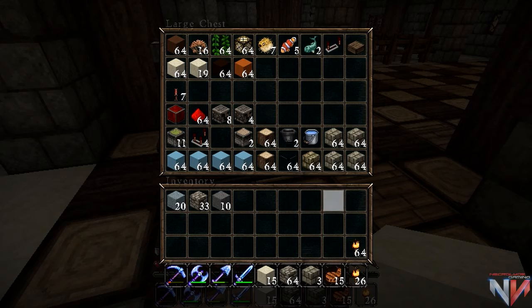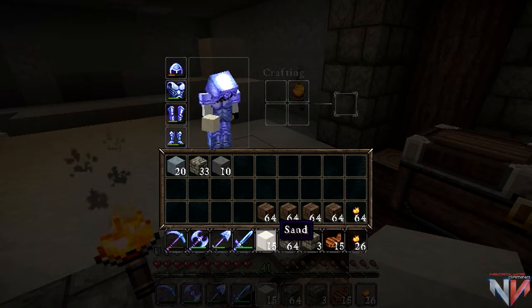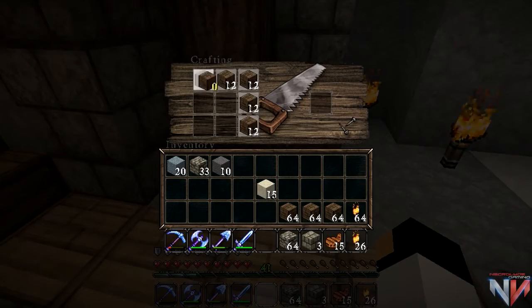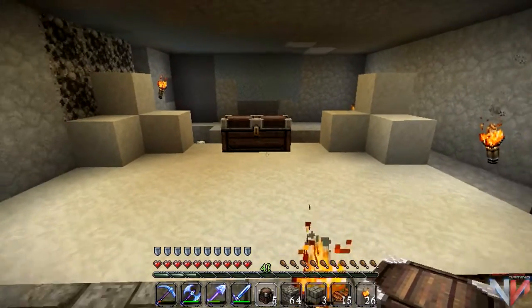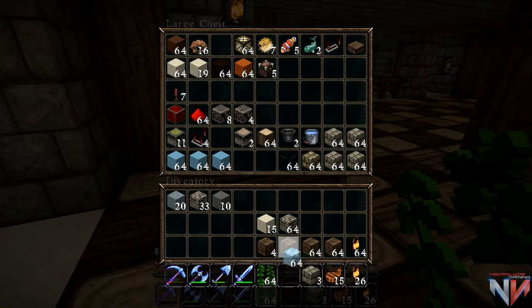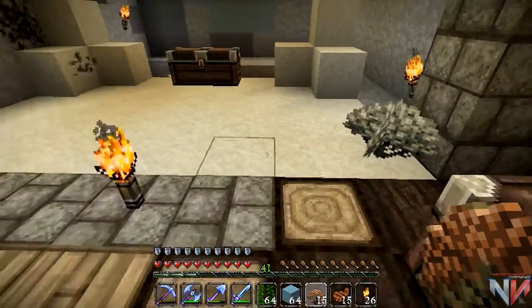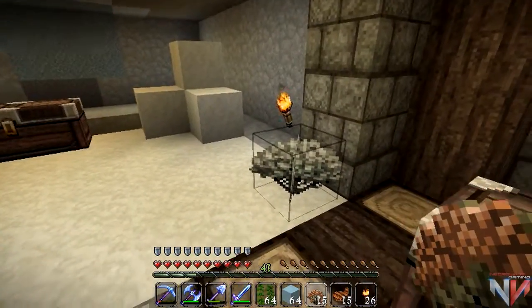Now we're gonna need two chests — a double chest. There we go, right in the center, something like this, where it has a bubble chest in the water like you can see in most fish tanks. And now we're gonna need vines, ice, and dead bushes. So we put one dead bush right here. I need to put one more further away.